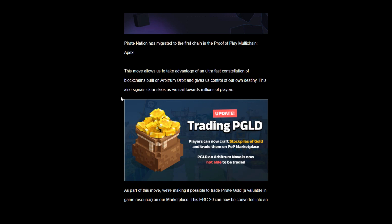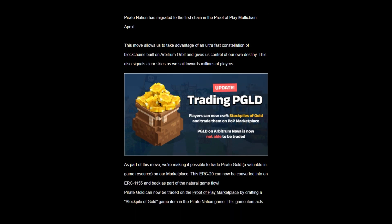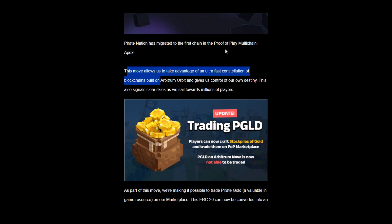Once they're running on their own blockchain, everything that happens then is going to happen on their own blockchain. So this is the starting point for them being able to scale. They say this move allows them to take advantage of an ultra-fast constellation of blockchains built on Arbitrum Orbit, which is the underlying code. Their specific version is called Apex.